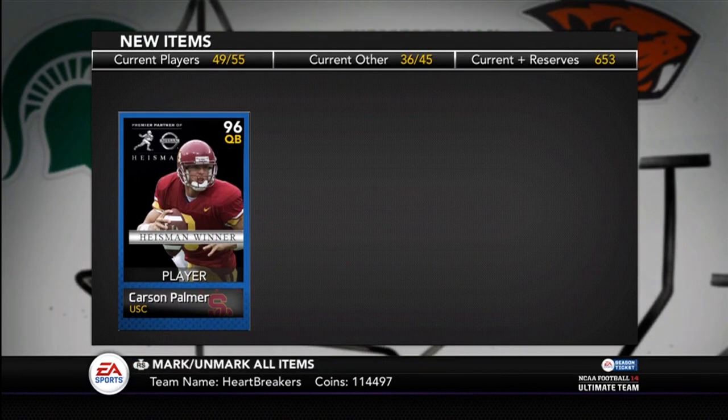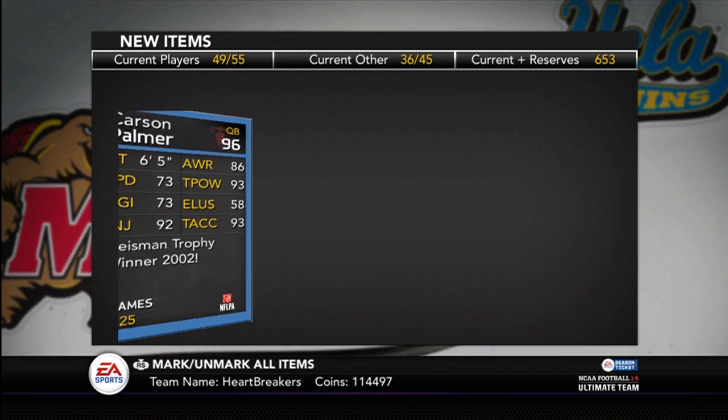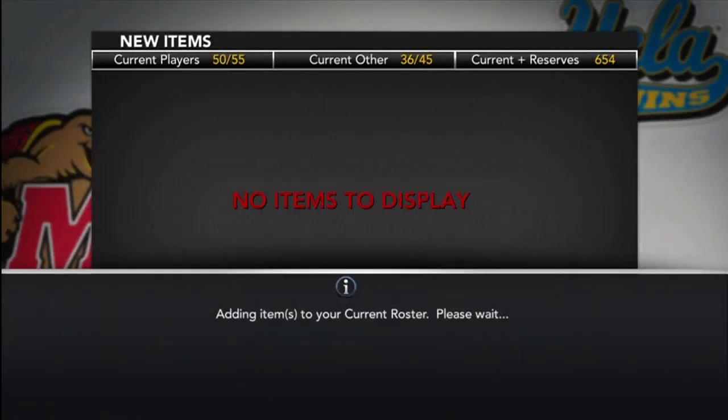There's the Carson Palmer. Let me flip him over and look at his stats. A bunch of decent stats, good injury, and good throw power and throw accuracy. Other than that, nothing too great on the back, but he may have good depth chart stats.